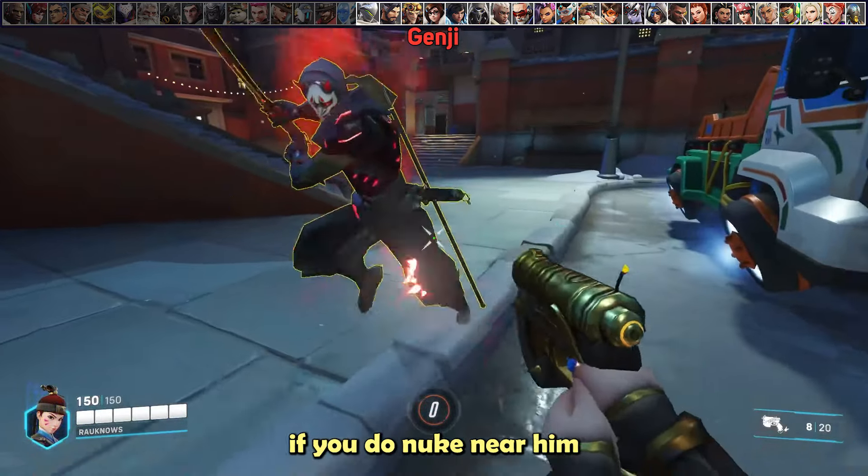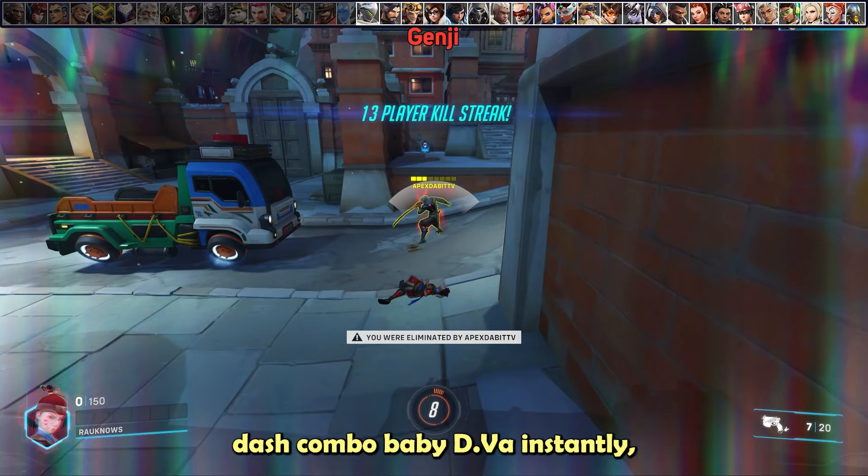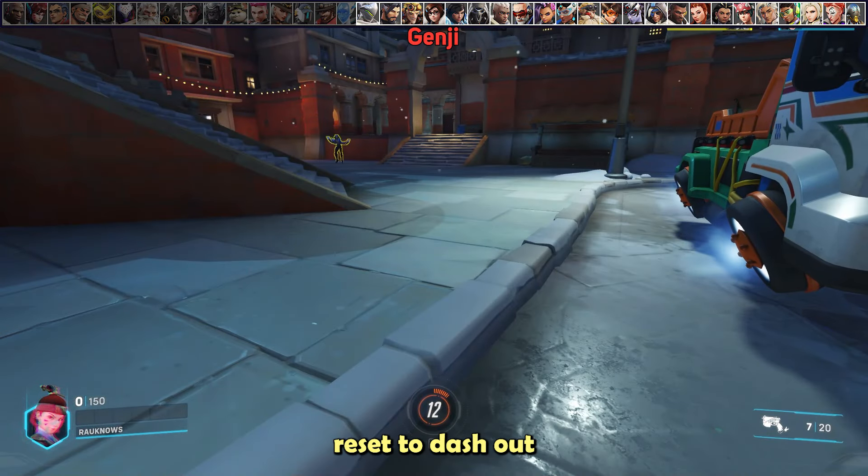On top of that, if you nuke near Genji, he can slash-dash combo baby D.Va instantly and then get his dash reset to escape the bomb's blast radius.